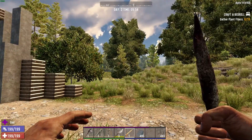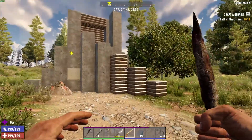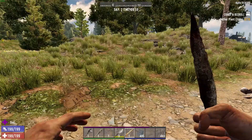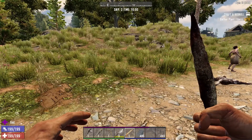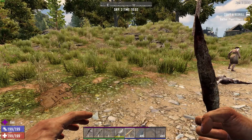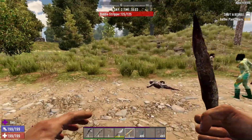Good morning and welcome to Alpha 19, 7 Days to Die in my test world. Here to my left you see a test I was running the other day. In this video, I'm going to concentrate on some issues that will affect my current playthrough where I'm focusing on a stealth character using knife and bow.